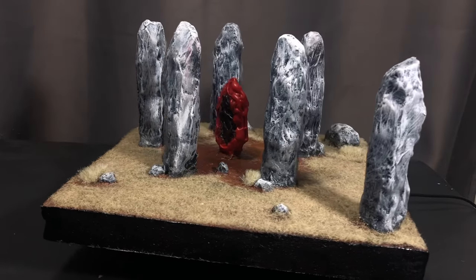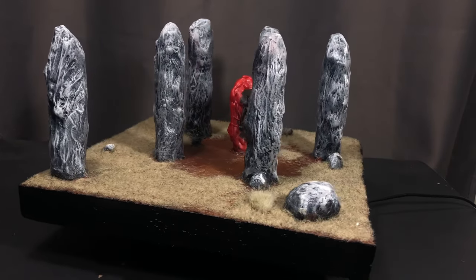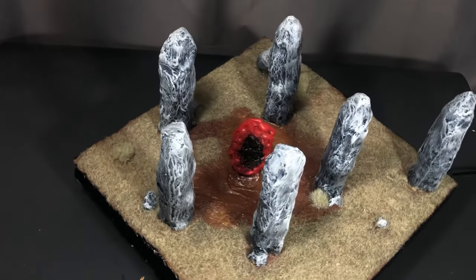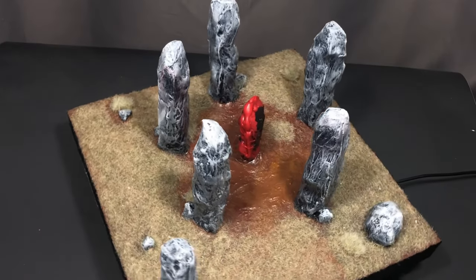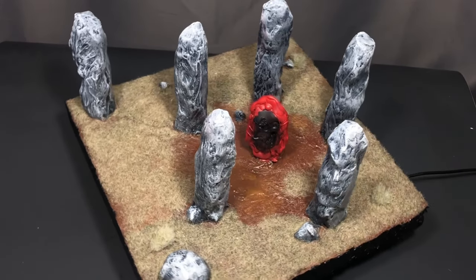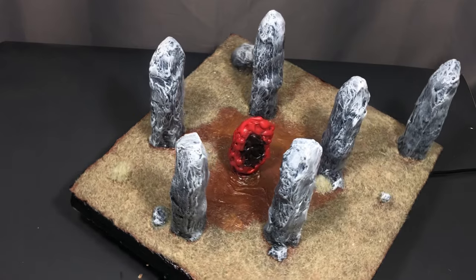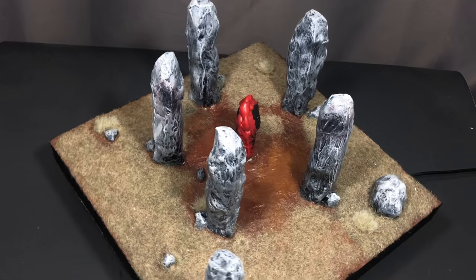Here we have the Cairn Stones from Diablo 2 recreated as a piece of playable terrain. I really had a lot of fun creating this piece and experimenting and learning how to use XPS foam to build terrain and create epic rocks. If you enjoyed this video and learned something interesting, I'd love to hear your thoughts down below, and I'd appreciate it if you liked this video and considered subscribing — it's free and you can always change your mind later. Until next time, keep crafting, keep learning, and believe in yourself.